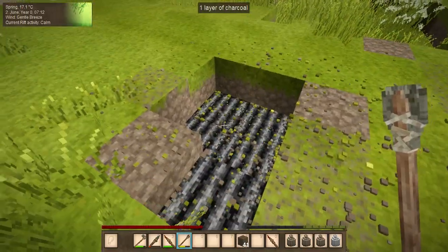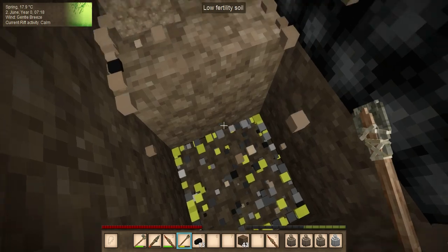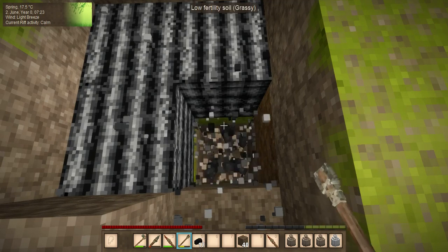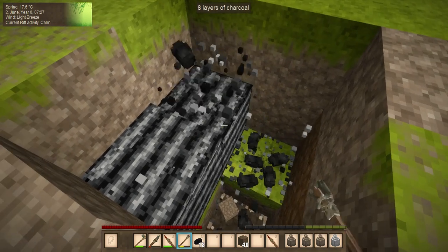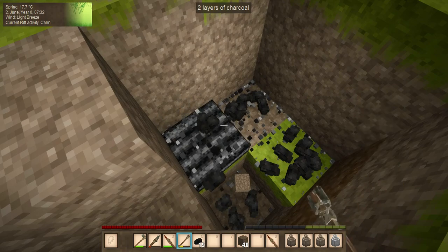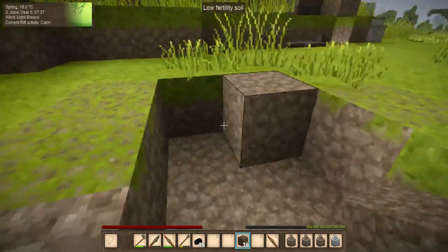Yes, this is a charcoal pit and you mine it with a shovel. Let's get this mined out real quick and see how much charcoal there is. We put a lot of wood in there. This will be enough charcoal to keep us going for the immediate future. 49 pieces of charcoal — okay good, that is good.